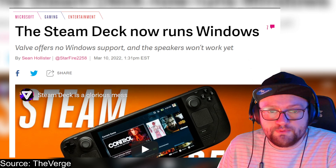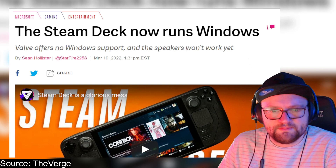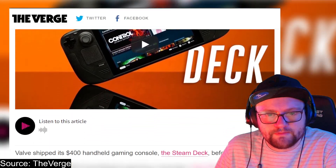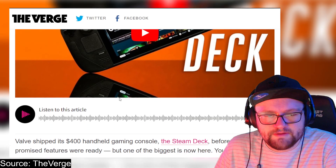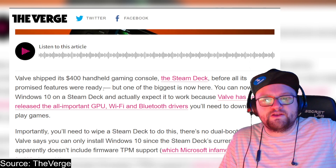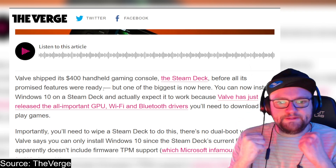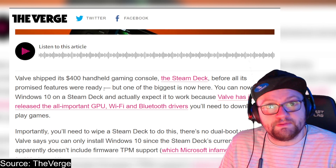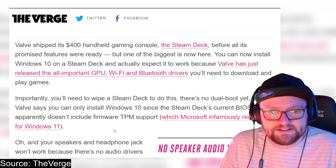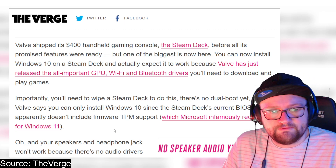Valve offers no Windows support — that's a bit unexpected. Come on, Valve, give us some support. Also, the speakers won't work yet, which is a bit of a bummer, but I'm sure they'll update that soon. Valve shipped this $400 handheld before all promised features were ready, but this big one is now here. You can install Windows 10, as Valve has released the GPU, Wi-Fi, and Bluetooth drivers. You will need to wipe your Steam Deck to do this — no dual boot yet. And you can only install Windows 10 since the Steam Deck's secure BIOS doesn't include firmware TPM support, which Microsoft requires for Windows 11.